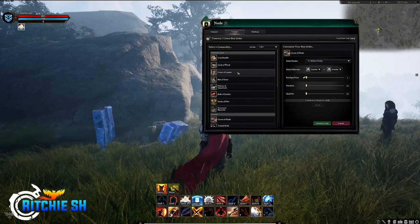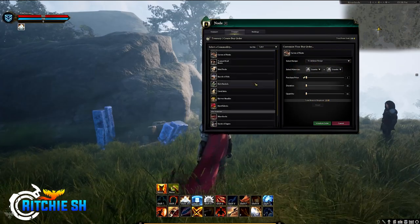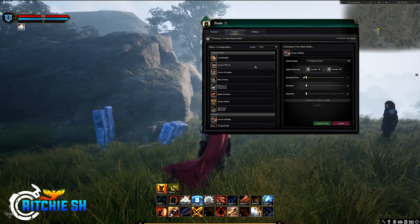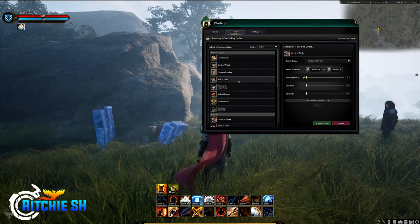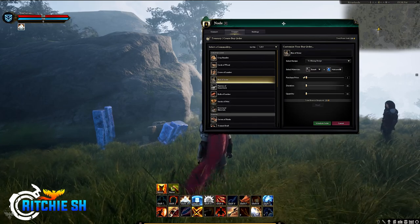The other tab in the node window was buildings, which shows all the buildings you already have obtained within that node, along with available slots where you can construct new buildings. There is also a map option which wasn't shown, which Margaret said will give you a location of the node buildings and node slots so you can pick and choose where you want to place a building. If a mayor decides to quit the game, they are still mayor until the next election, which could drastically impact that node. Some decisions a mayor would normally make are on a timer and will auto-select if not chosen, while others are not, so you really want to make sure you picked a dedicated mayor.